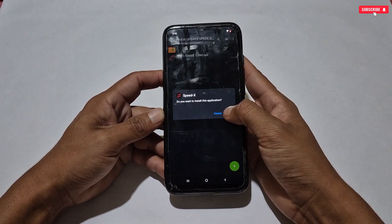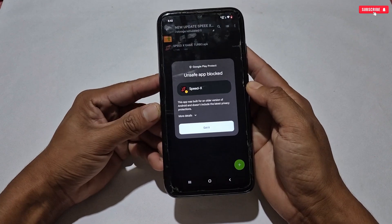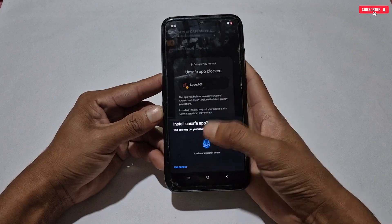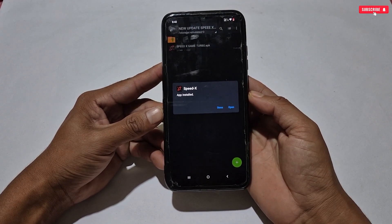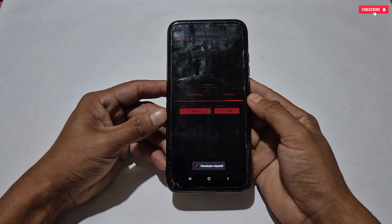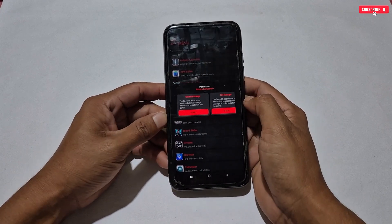Simply install the game turbo on your phone. While installing, if a warning notification appears, tap 'Install Anyway' — this is just a false notification because the app is not verified by the Play Store. Once installation is complete, launch the game turbo and allow all the important permissions to run it without errors.